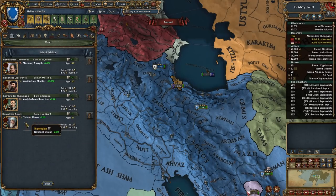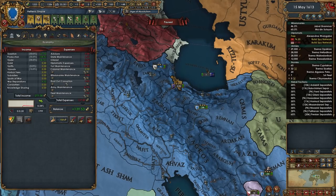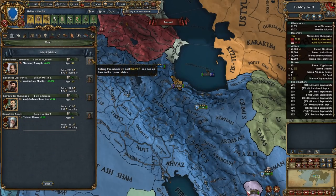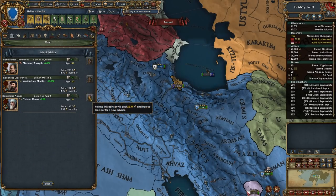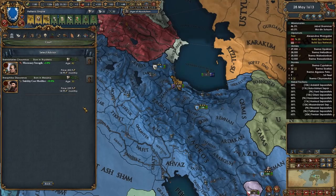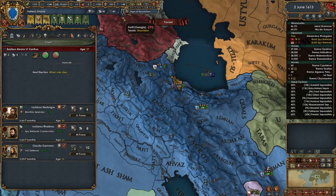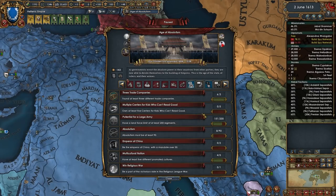Missionary strength — not so useful. Inflation — not so useful. National unrest — I think we can do something a little bit better than that. Splendor — yeah, definitely we'll take the splendor. Speaking of, I should probably take a look at what we have coming in: three trade companies. We have this one. Do we have anything for this age? It doesn't look like we do. Latin Empire gets one but we do not.